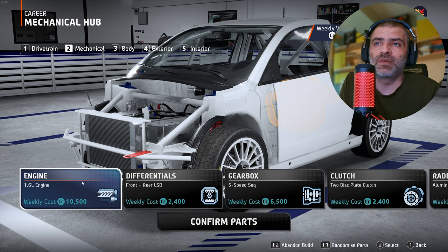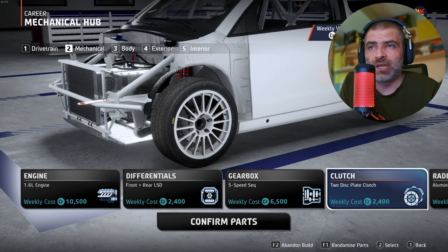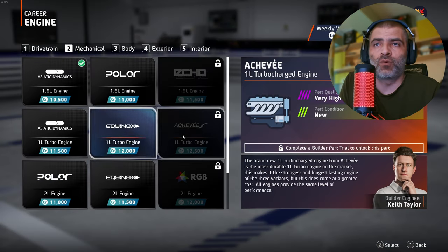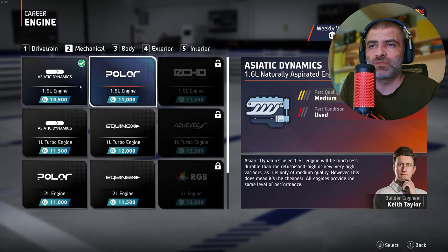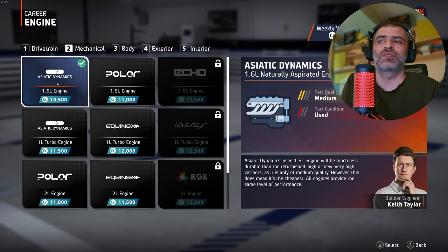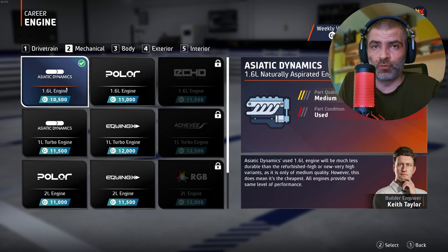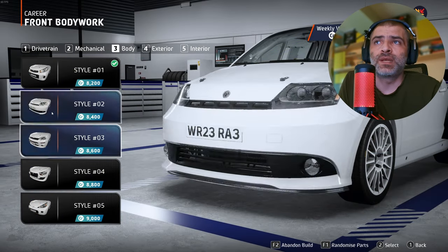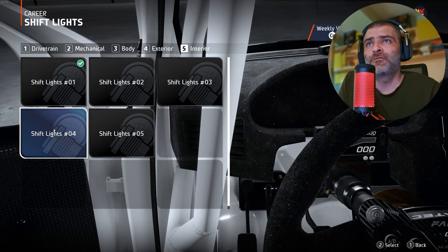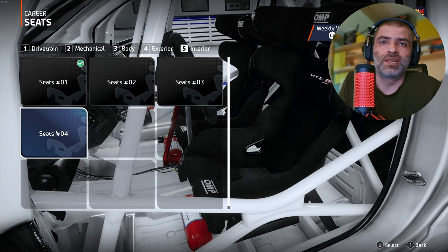Then it's on to the various mechanical components — each part has its own traits and features. Some will be of higher quality, some allow for custom tuning, but budget considerations will also have to be made to reduce the overall cost of the car, because you need to stay within the weekly budget. With the mechanical aspects complete, the final step is to customize the appearance. Fun to mess around with, though I wish it were more in-depth.